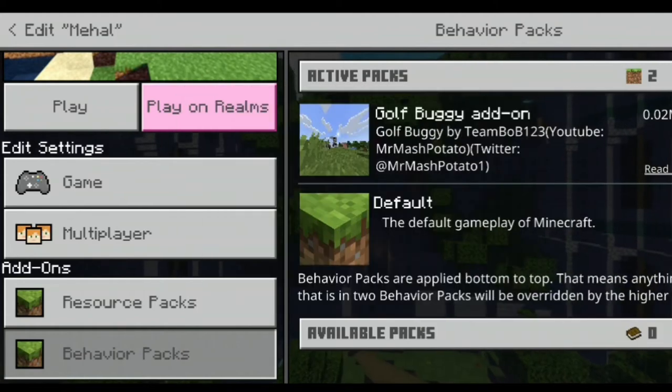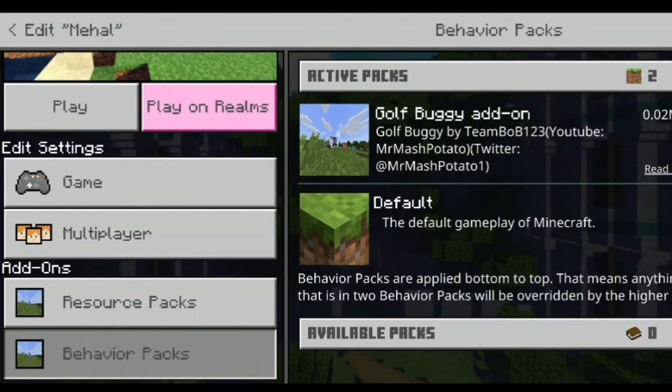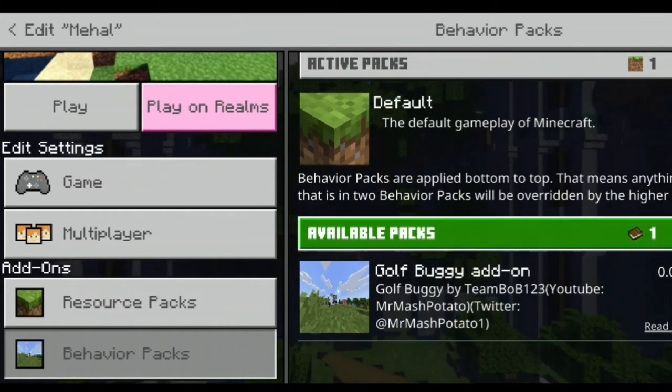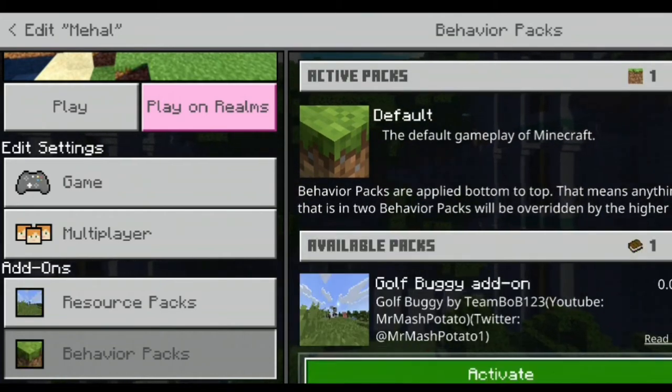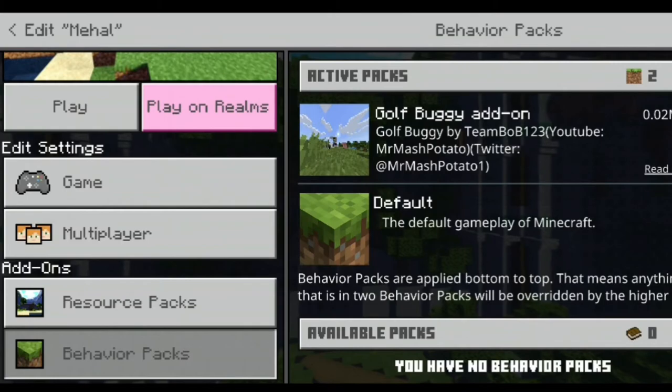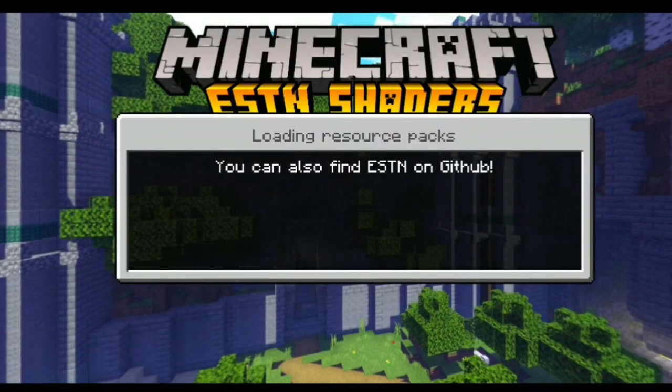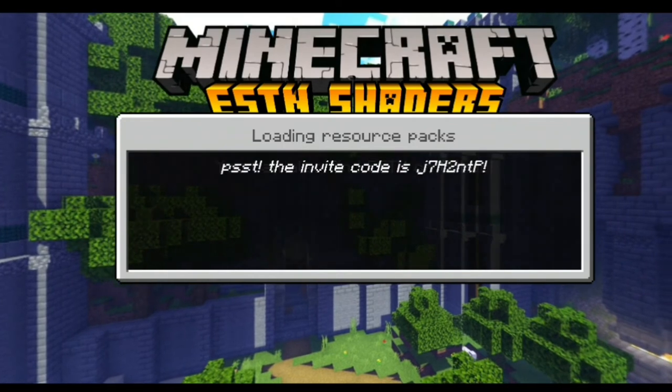Click Activate on the Golf Buggy mod. Next, go to your world edits, go to Behavior Packs, and click Activate on the Golf Buggy add-on in Behavior Packs as well. Once you've done that, click Activate, then Continue, and that's it — click Play and the creepers in your world will change into a golf buggy.